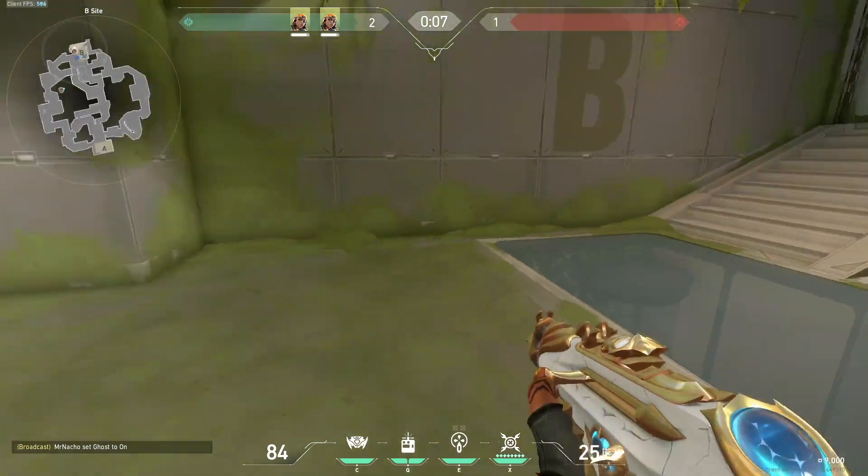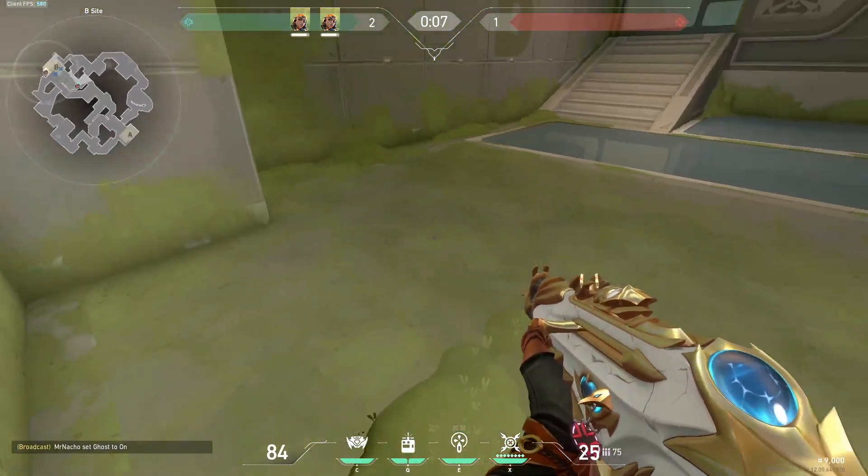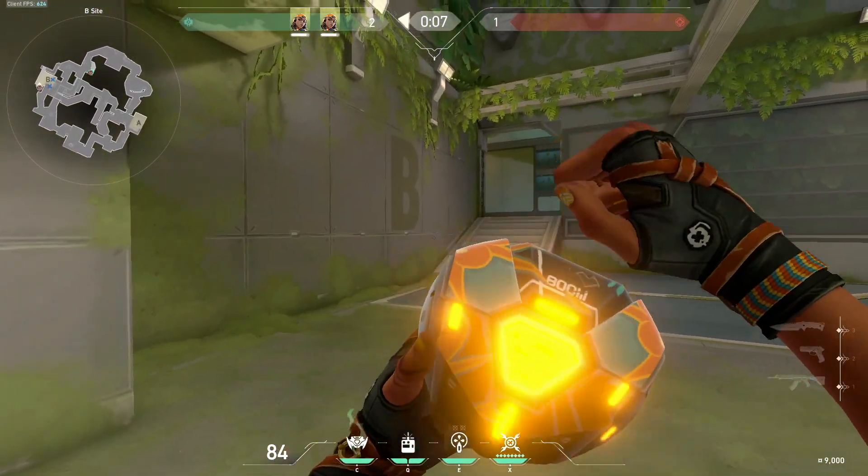If you've taken B site and want to make sure no one's in tower, throw this boombot lineup and it'll make sure they're not even holding the ledge.